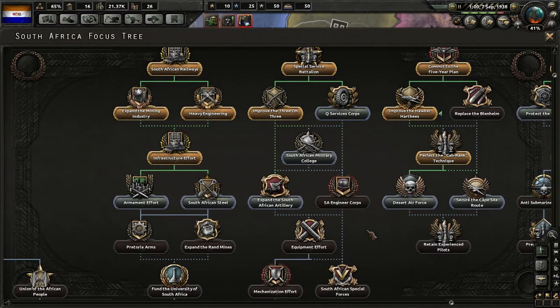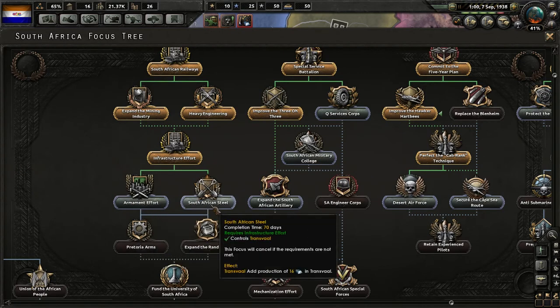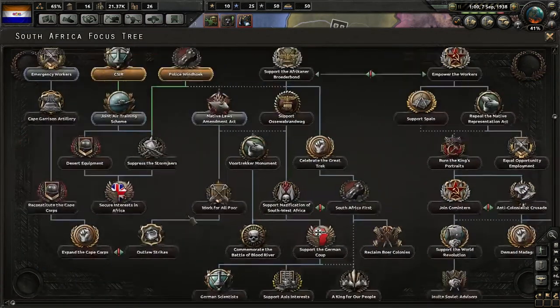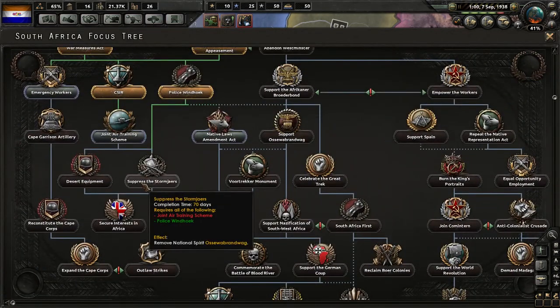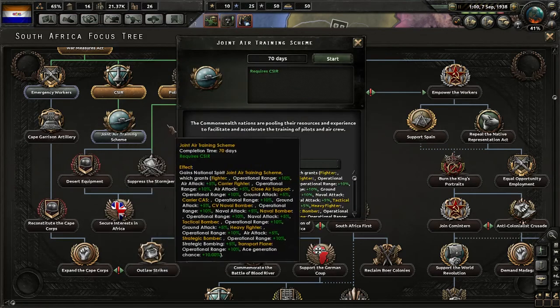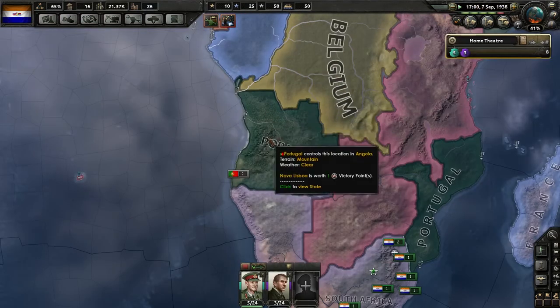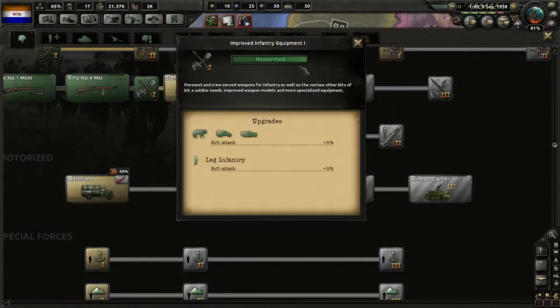We now have military colleges and South African Steel. Might as well do this — I'm curious to get into these. Let's get rid of that spirit. We'll quickly get our improved equipment there.